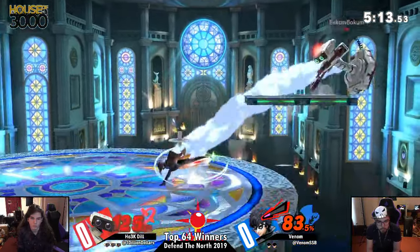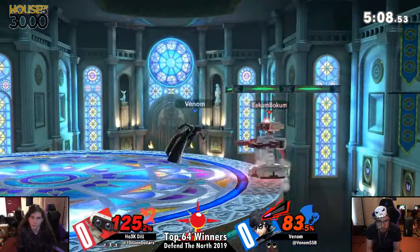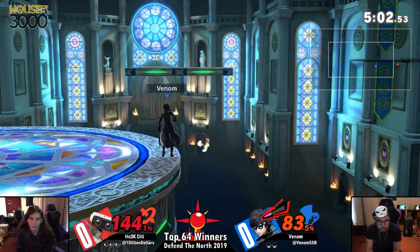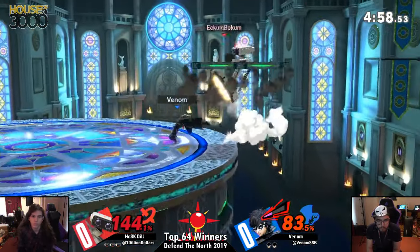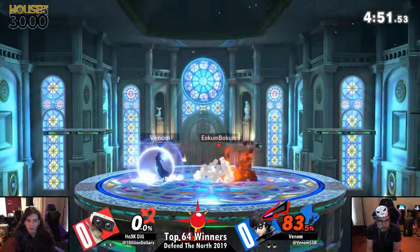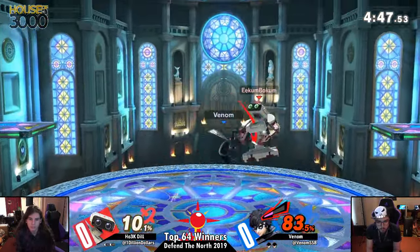Joker is a great character, but did you see he just packaged that gyro up and sent it to him? He caught it — that's the most important thing. I really just love Dill's movement. You can hate Rob all you want, but the way that Dill is weaving in and out, making sure he's not getting clipped by too many of these Joker aerials, is really smart.